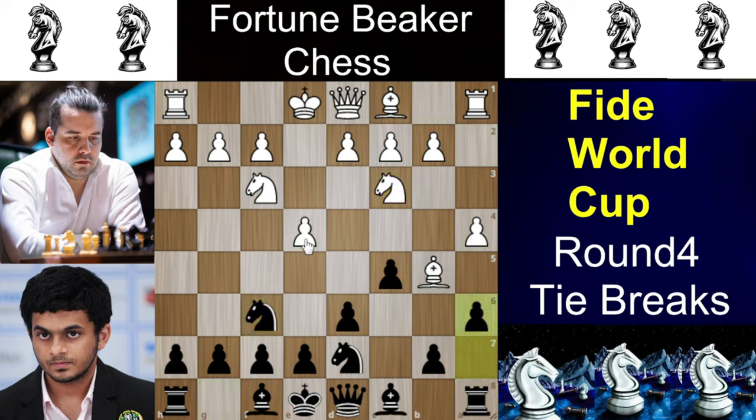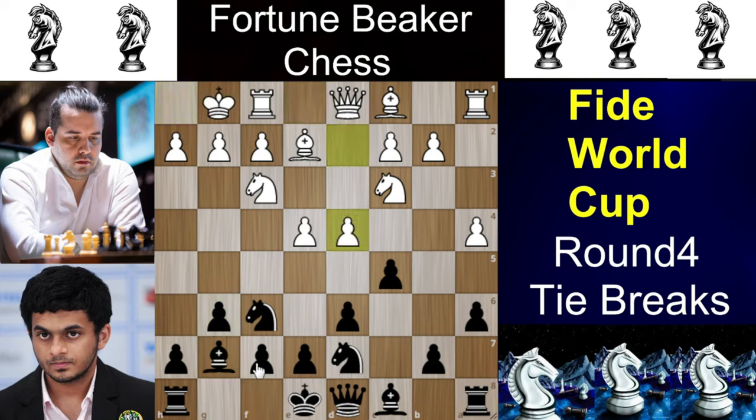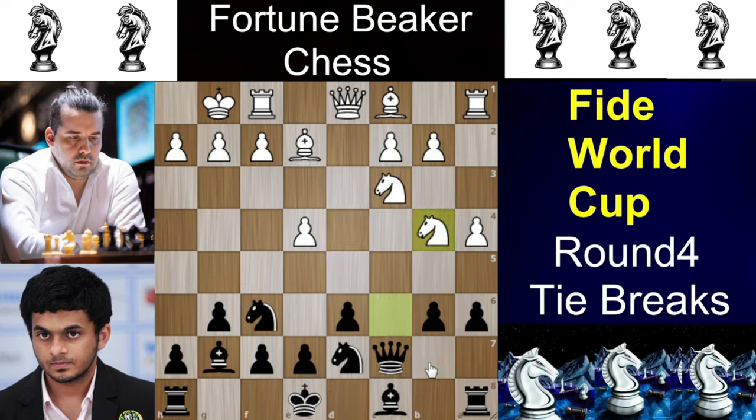Now we have Nf6 attacking the e4 pawn and Nc3 defending it. Then a6, Be2, and g6 making room for the sniper bishop. Now we have castles and Bg7, followed by d4, cxd4, and Nxd4. Nihal plays b6 to develop his other bishop via Bb7. And now there is a little tactic by Nepomniachtchi - Nc6, and then Qc7 and Nb4. But Nihal sticks with his plan and plays Bb7.